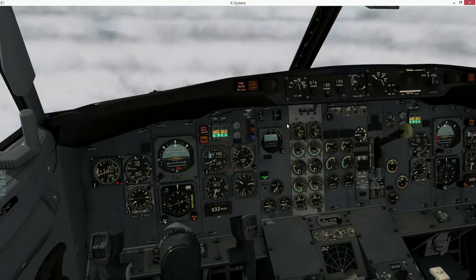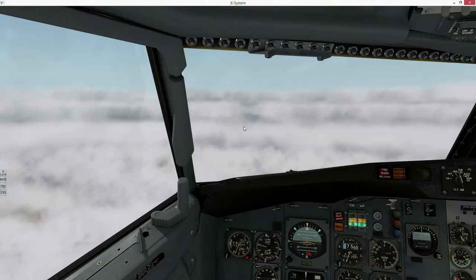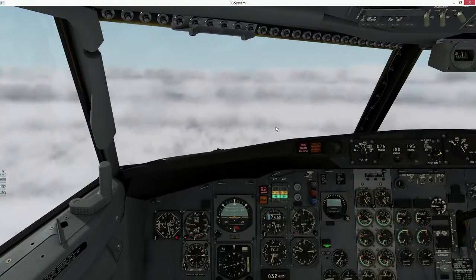Cessna 2126 Foxtrot, expedite your climb, maintain 6000 for traffic. We'll give you the best we've got up to 6000. And we're about to run into a pretty good cluster of real aircraft — kind of nice.